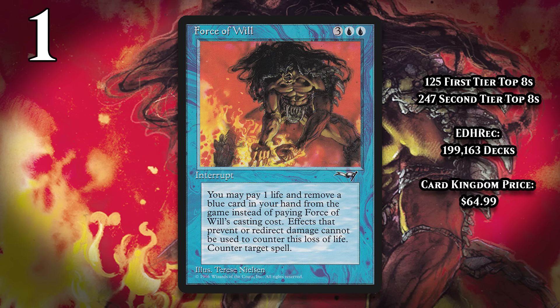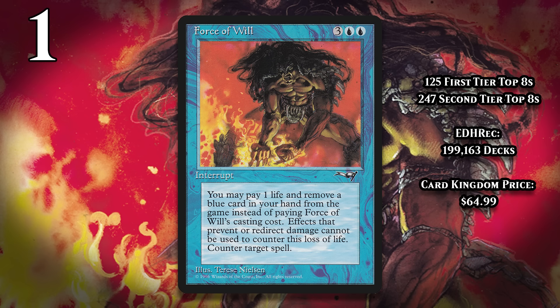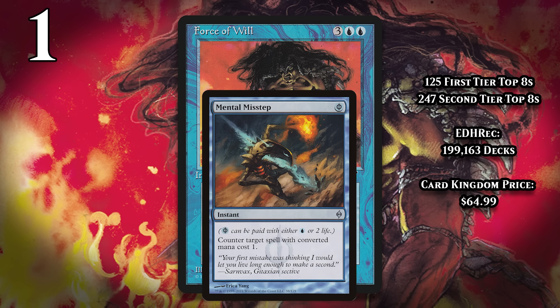And at number 1, I've got Force of Will. It actually isn't banned anywhere, making it the first card to come in at number one on one of these most overpowered lists to never have been banned anywhere. But it's pretty hard not to include Force of Will at the top of any list about countermagic, because it's just the best counterspell ever printed. For three generic and two blue, it counters a spell, but of course it has an alternate cost: you can pay one life and exile a blue card from your hand to cast it instead. This is another free counterspell, and really the one that started it all. I've already explained what made free countermagic so great, but all the examples we've seen so far had some sort of restriction. Mental Misstep can only hit one-mana spells.